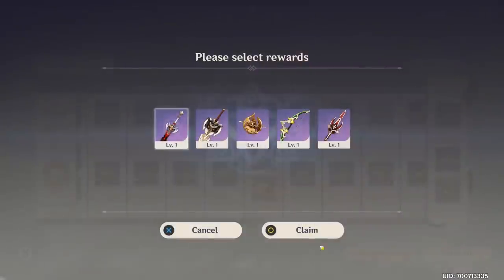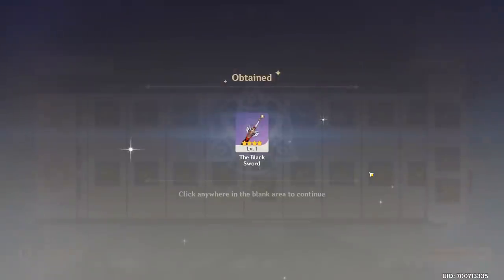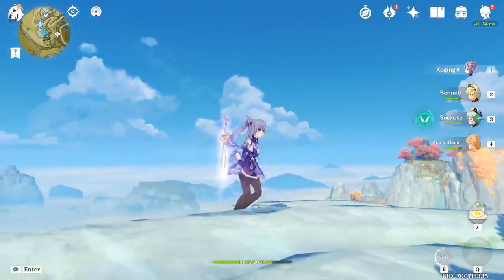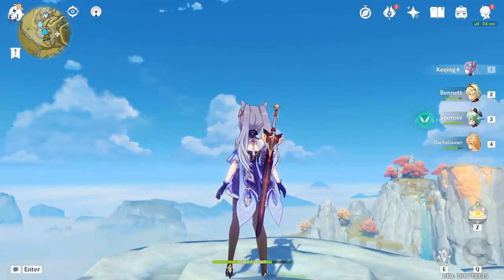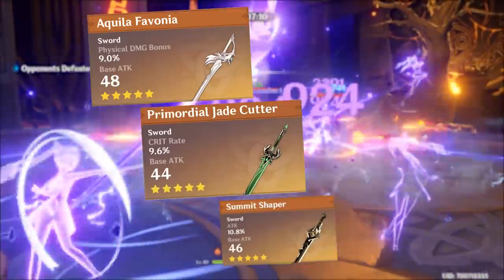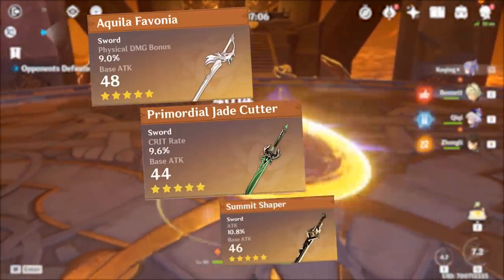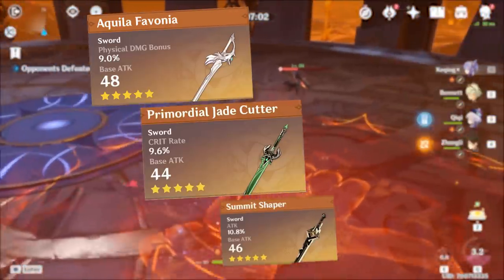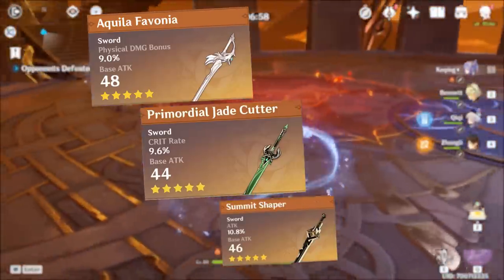If you've purchased the battle pass, you can go with the Black Sword, which doesn't gain much from further refinements and is nearly on the same damage output level as Rancor at second refinement. On the flip side, it becomes easier to manage the ratio between critical rating and damage thanks to the weapon's substat. For 5-star weapons, they are the top choice except for Skyward Blade, which gets outperformed by Rancor or Black Sword. The top priority among legendaries would be Aquila Favonia, followed by Primordial Jade Cutter, and then Summit Shaper.